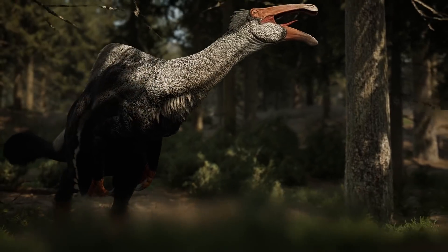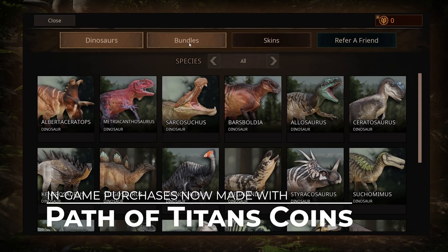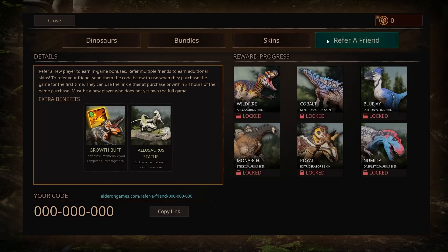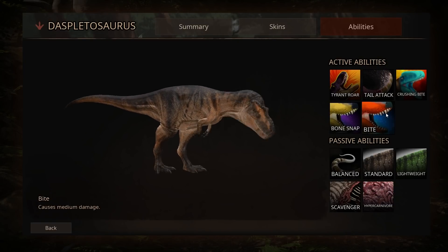So with that said, we are making some changes to the Path of Titans store in order to facilitate all of this. Items purchased through the in-game store will now be made with Path of Titans coins. The reason for this is simply so we can track purchases on all platforms to ensure you keep all of your items regardless of your device — something a single virtual currency allows us to do. The experience for you, the player, will be the same.